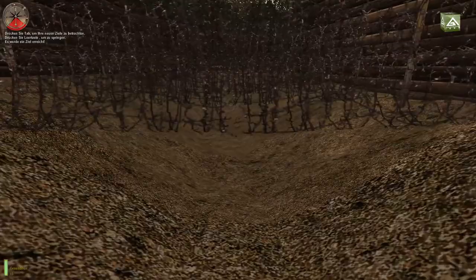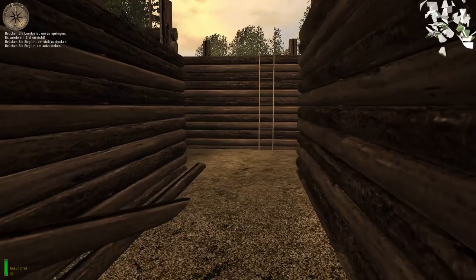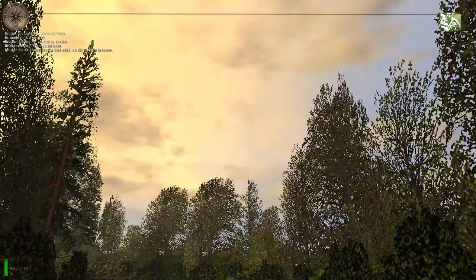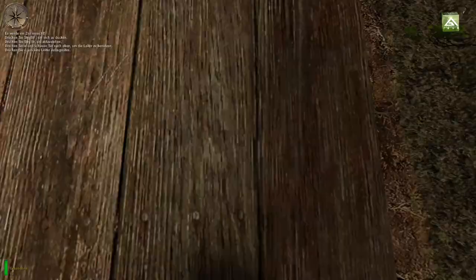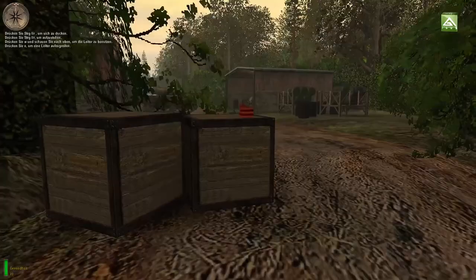Drücken Sie die Ducken-Taste und gehen Sie vorwärts. Jetzt kriechen Sie unter dem Stacheldraht durch – ist halt wie bei Call of Duty. Drücken Sie erneut die Ducken-Taste, um wieder aufzustehen. Drücken Sie die Vorwärts-Taste in die Leiter hinauf. Drücken Sie die Benutzen-Taste, um nach einer Leiter zu greifen. Oh, mit E – okay! Ich und Leiter in Spielen...